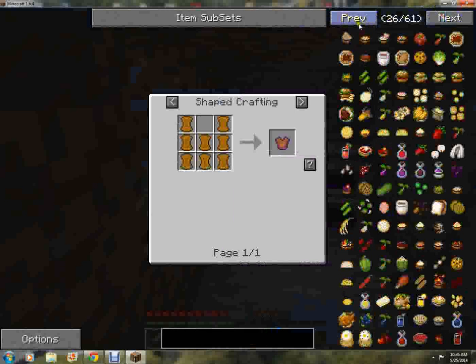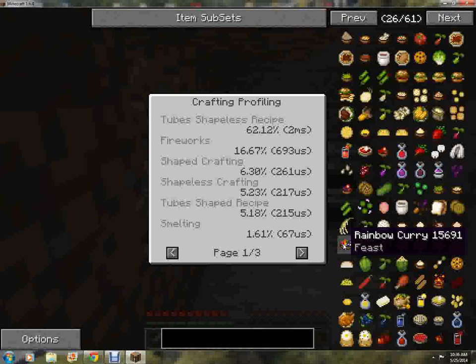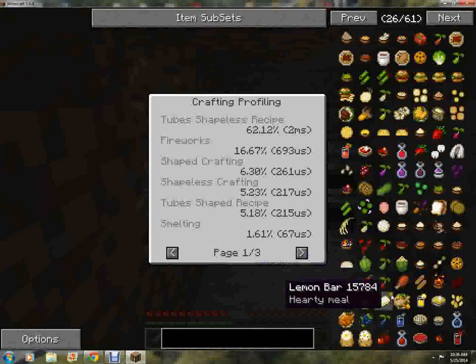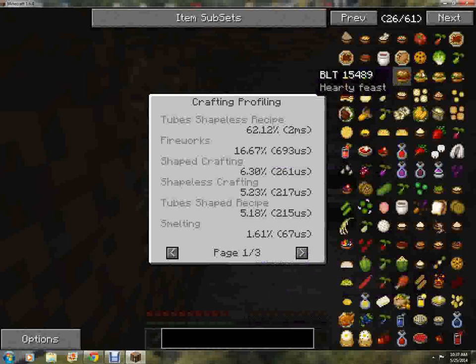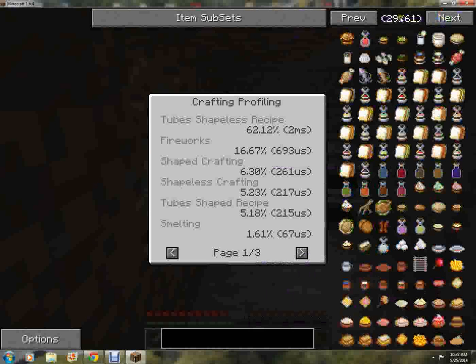Wow, look at all these tools! So this is a food mod — rainbow tree, curry, whatever. Bean burrito — oh my goodness, this is beautiful. I should make like a little restaurant when I build my real house.